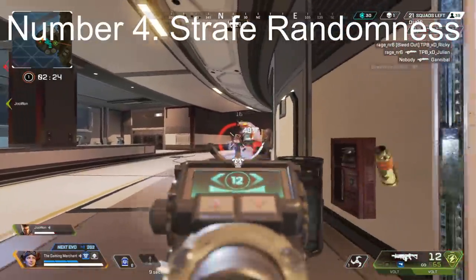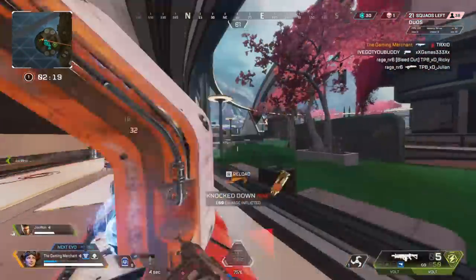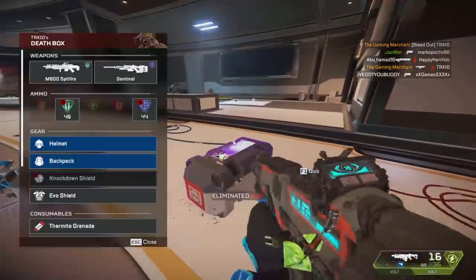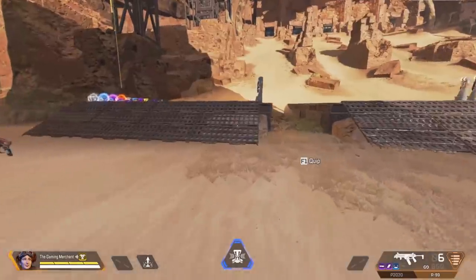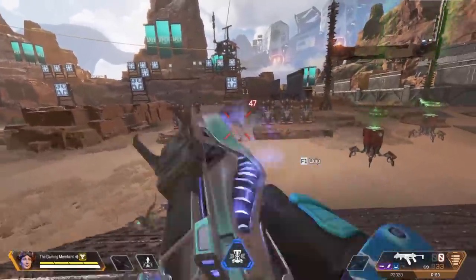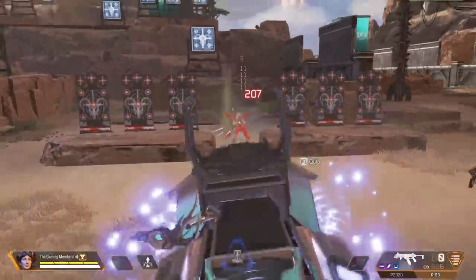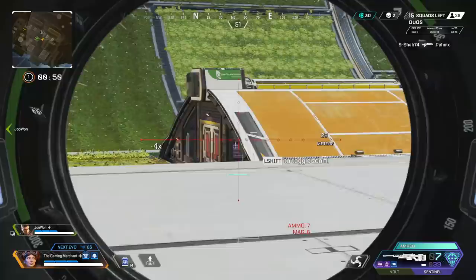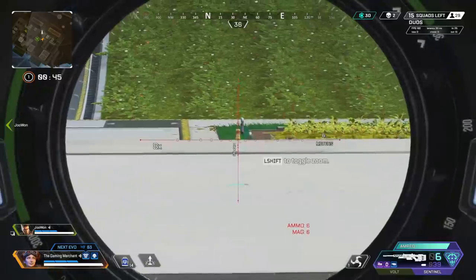Next, let's add strafe randomness. We've learned how to strafe, strafe and crouch, and built a specific strafe pattern. Now we're going to add strafe randomness. This is as simple as aiming down sights at different times. What you do when you aim down sights is go from your hip fire movement speed to that aim down sight movement speed of that specific weapon. If it's a pistol it's the same speed, so this doesn't work for pistols — but if you're using an SMG, a shotgun, a sniper, or an assault rifle, the heavier weapons, this works better.